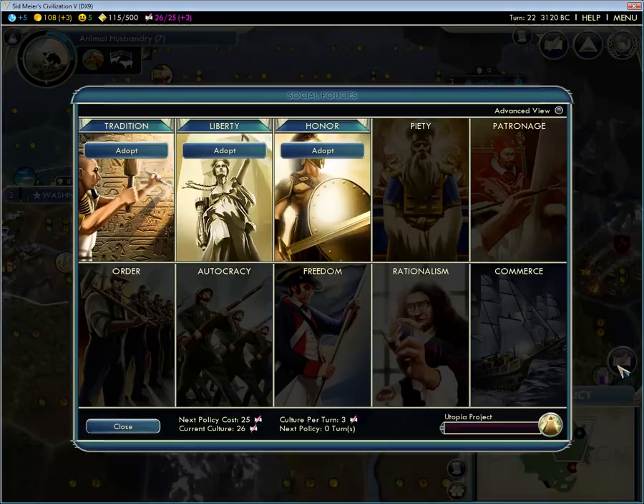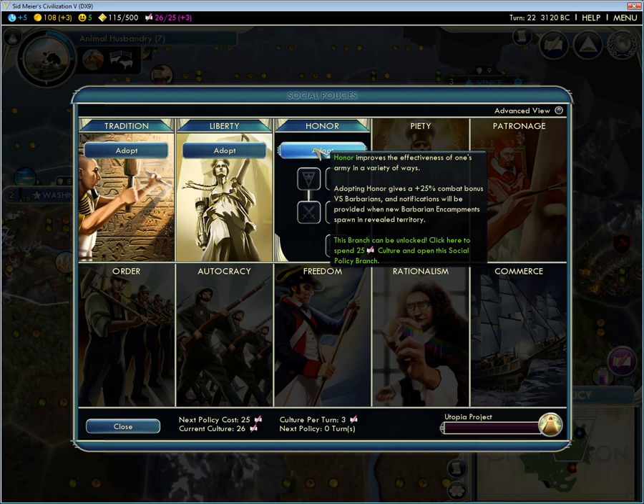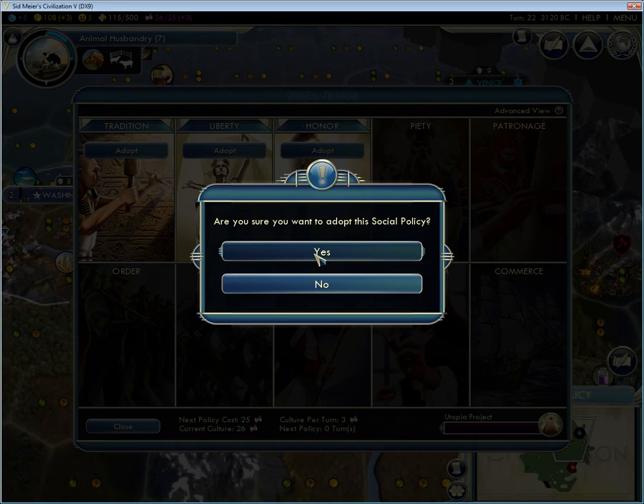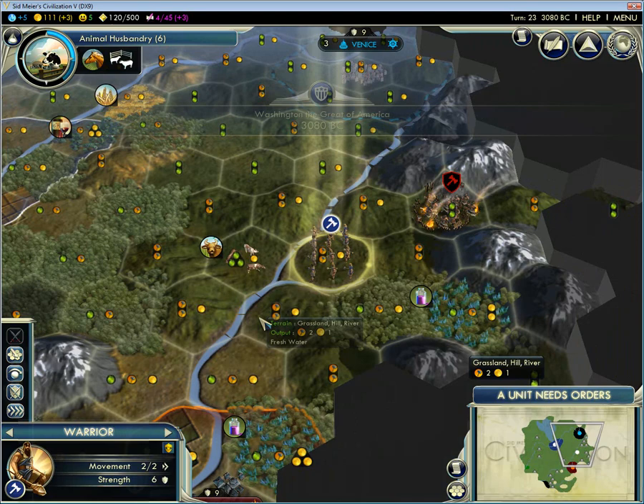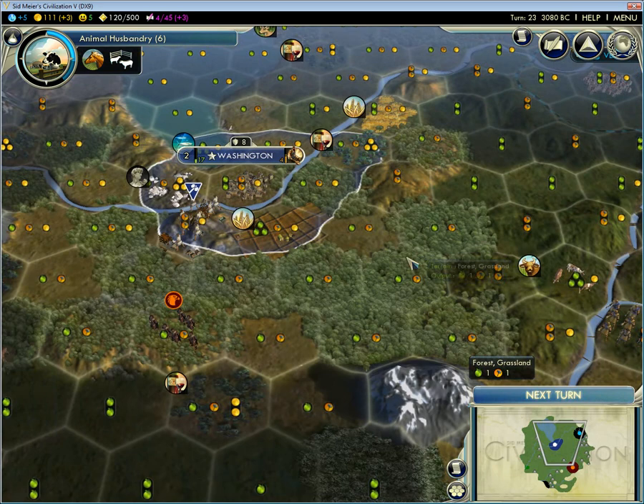I might want to take this right away for the combat bonus against Barbarians. And I've really settled on Slaughter, so let's go straight for the Slaughter. Slaughter is good — I like Slaughter. It often leads to either yummy meat-type foods or to victory, and either of those things are acceptable outcomes to me. Slaughter wins.